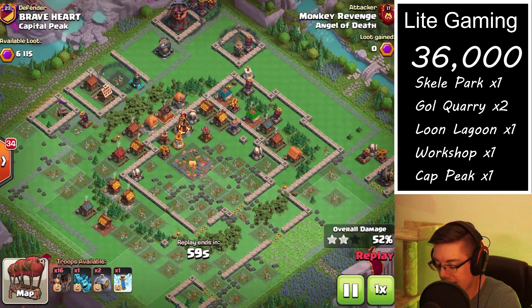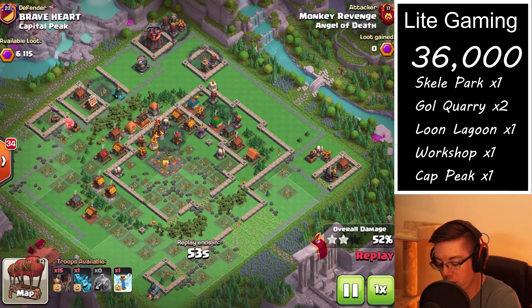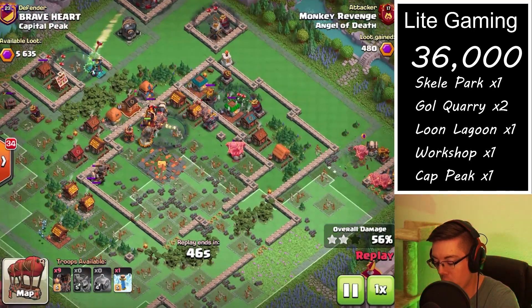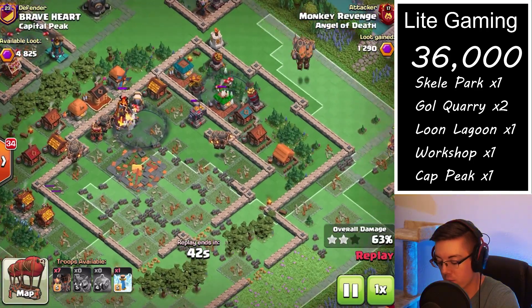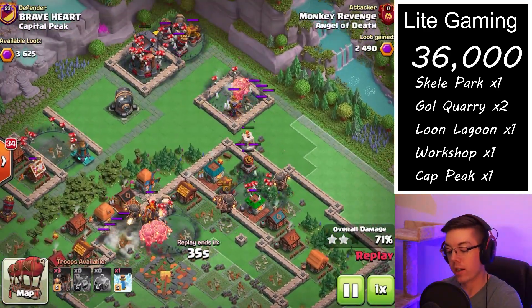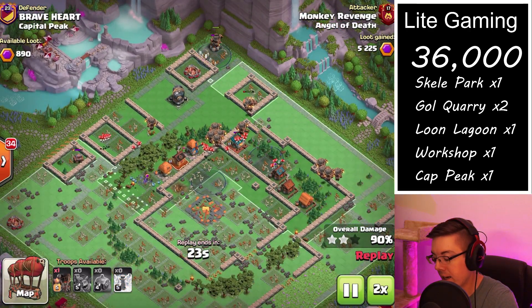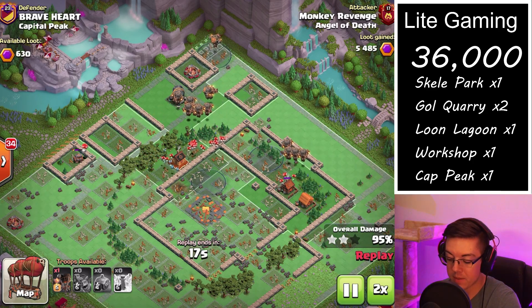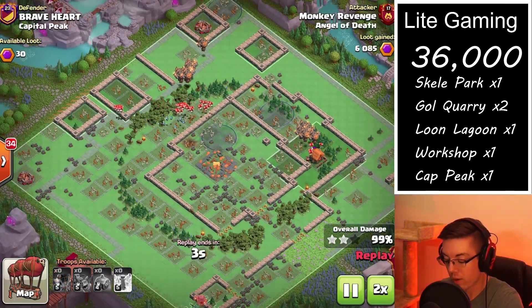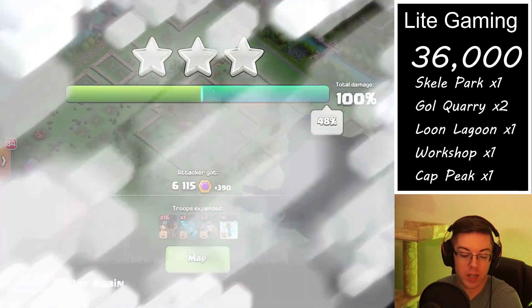Now we've got a very nice cleanup attack on a Capital Peak. The base was prepared with two other attacks mostly using sneaky archers, rams, and rage spells. Now that the Capital Peak hall is taken out, it opens up the middle of the base for deployment, and having cleared off the right-hand side, we can directly target the other air-targeting defenses with our balloons. It's very nice to clean up a Capital Peak with balloons because most of the bombs are set to ground, so you won't hit many air bombs. We get 6,115 plus 390 bonus points.